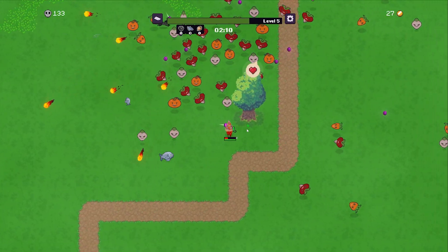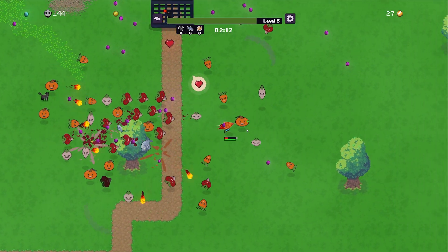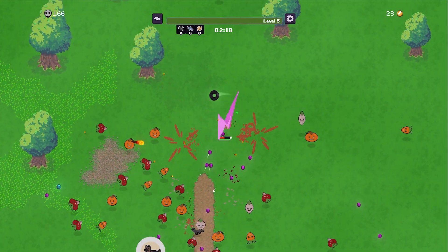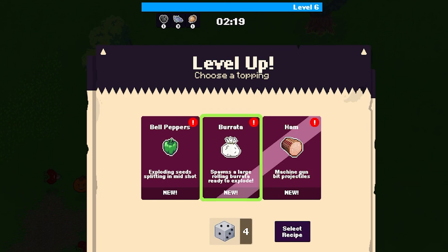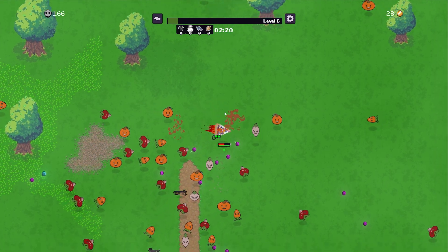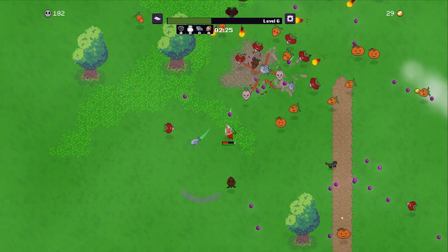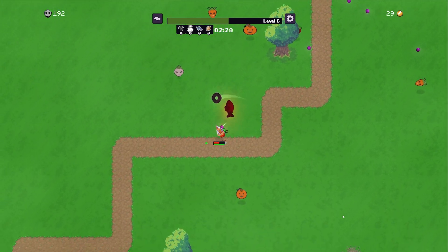The onion pushing waves back may conflict with our olives, since olives need enemies to get close. I need to get closer to get that heart — got it! We took a bit of damage but it was worth it. We almost got this pet — we got Jango, Jango the German shepherd! Exploding seeds splitting mid-shot, spawns a large rolling burrata — I love burrata, that sounds delicious! Let's get the burrata. It makes a big cheese ball that rolls out and hits enemies, which is great. And we've got our two dogs, Jango and Max, collecting things for us.